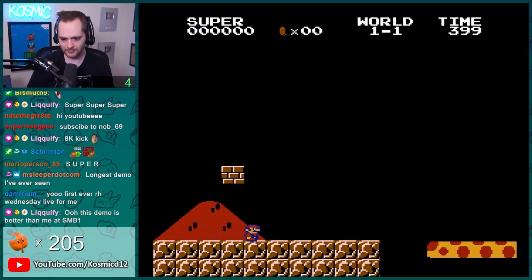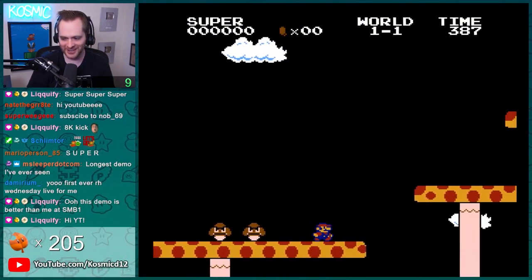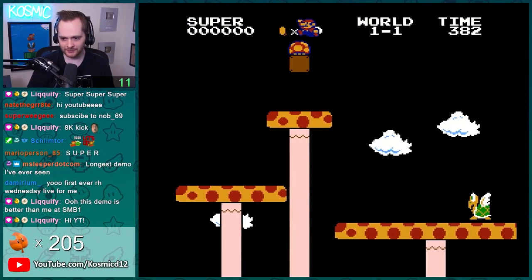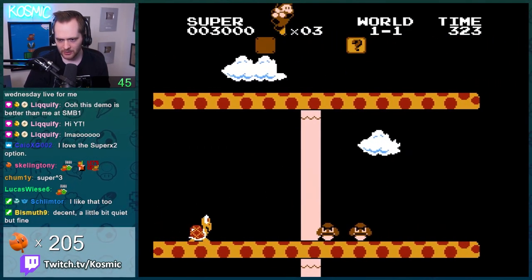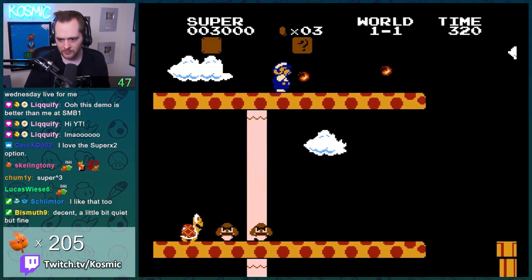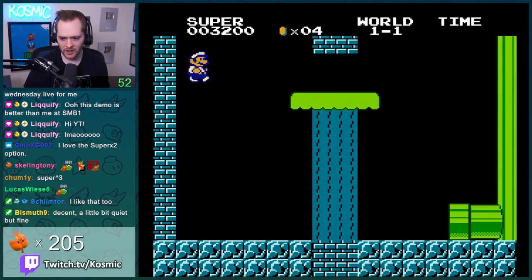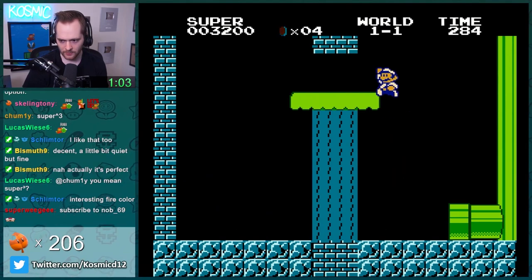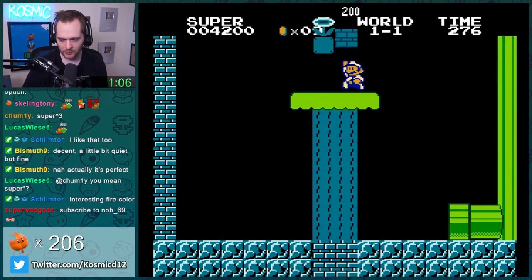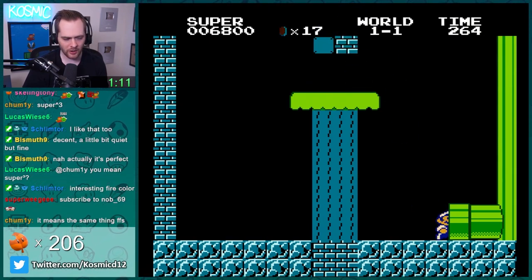I have one life... okay, I have two lives. That was a higher bounce than I was expecting. Nice — some good colors, I'm in a pipe. I made it! I'm very surprised that made it. After my thousands of hours in this game, you'd think I know how high Mario can jump, but I really don't.